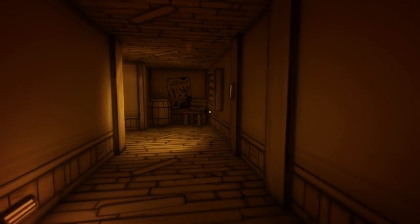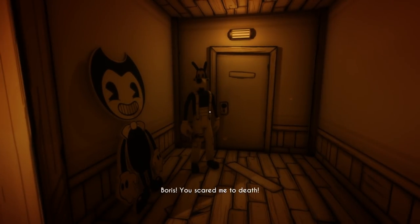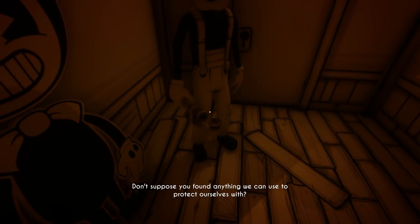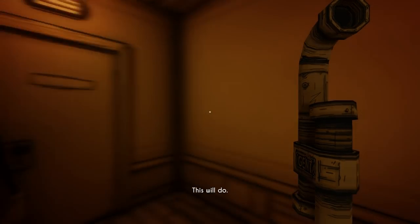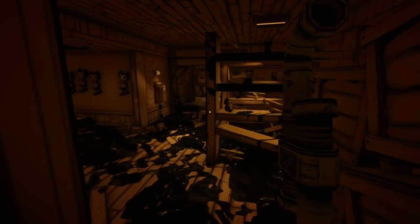Oh boy, here we go. Bendy, why are you back again? Oh, Boris — you scared me to death. What is he holding? I suppose you found anything we can use to protect ourselves with. Arm yourself — take the gent pipe from Boris. We're about to beat up Alice, dude. She's about to get demolished.